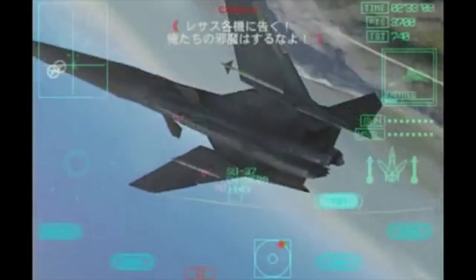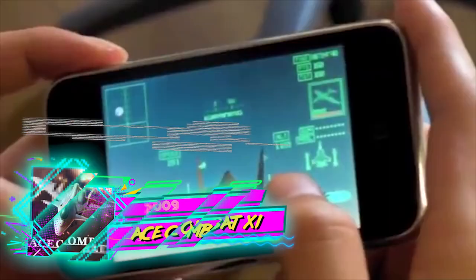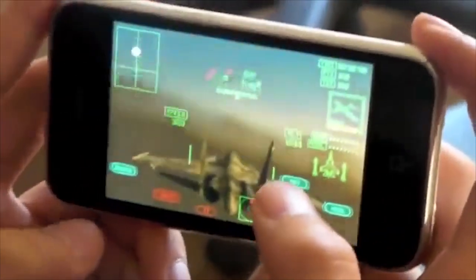In 2009, the series made its debut on iOS with Ace Combat XI: Skies of Incursion. Players used their phones to steer the plane, and the game was essentially a clone of Ace Combat X but told from the other perspective.